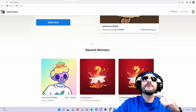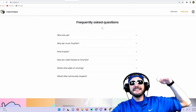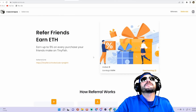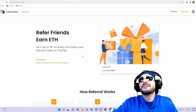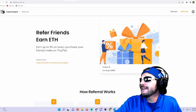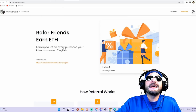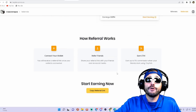Get yourself a chance to win a blue-chip NFT, and use that referral link down in the description. The referral program lets you earn up to 5% on every purchase your friends make on TinyFish. So there are multiple ways to earn here — if you don't want to win by getting NFTs, you can definitely take advantage of the referral program.